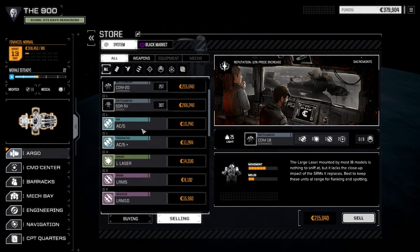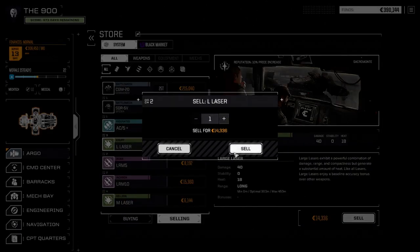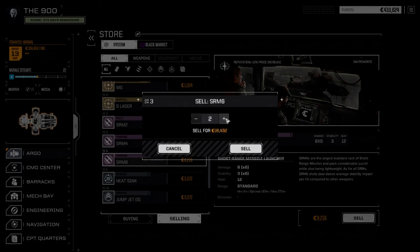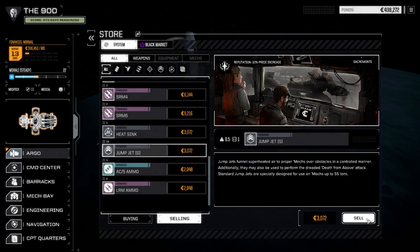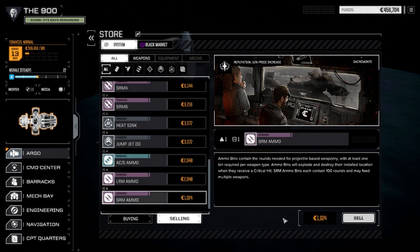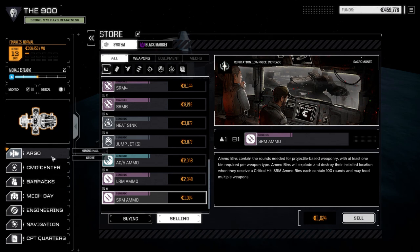Let's sell some stuff. I want to get rid of a few things here — the regular AC5 can go. Let's sell one large laser for now. I know we've already sold a bunch of stuff but let's sell an SRM4. Sell three SRM6s. Jump jets — let's sell six. SRML, we don't need this much. Okay, so we've got a bit more cash now. Not bad.